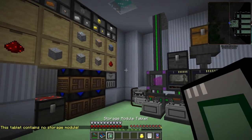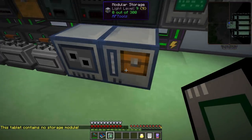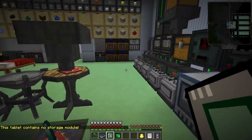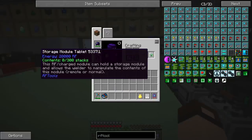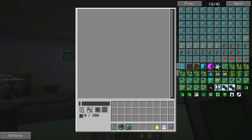Alright, so I have a GUI. It says contains no storage module — I think you craft it with a storage module. So let's grab the one out of here for a moment and craft them together. Yes, there we go. I can carry 300 items around with me now. Nice. That is much better than the golden bag of holding.